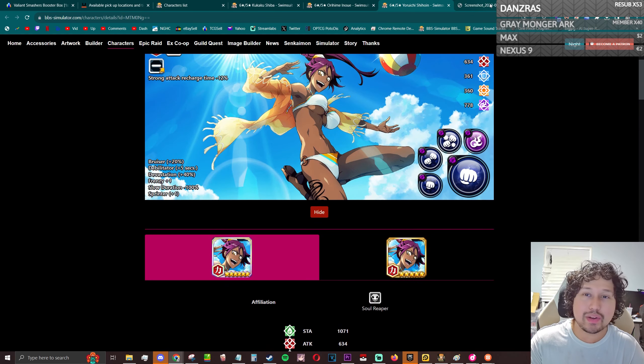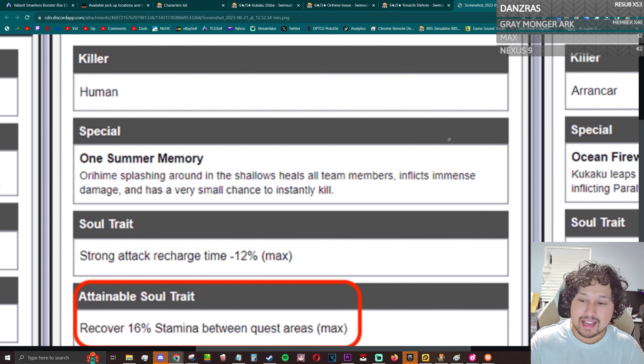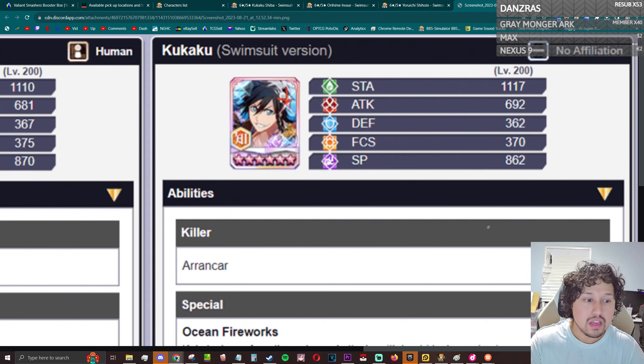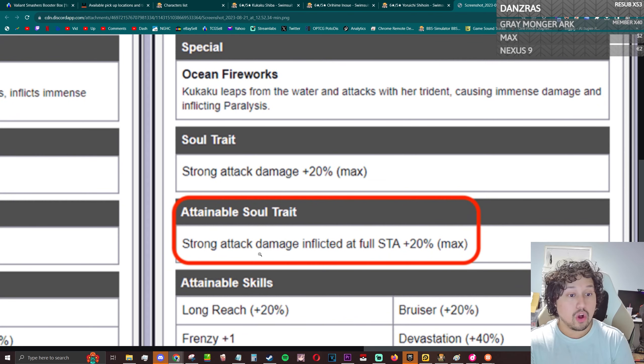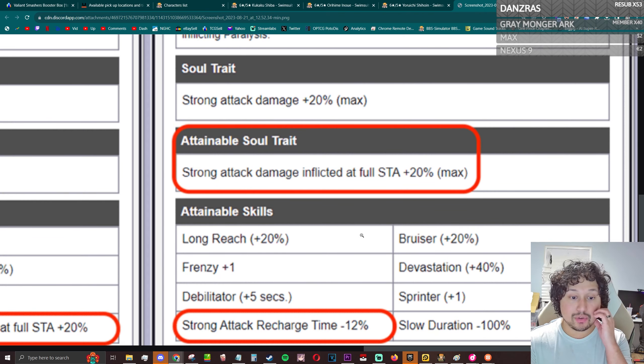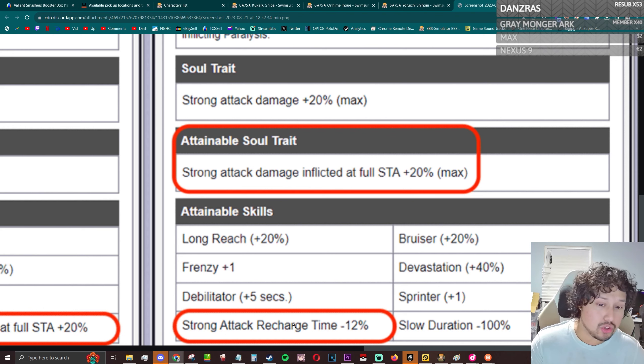Alright, going into Kukaku — I hadn't even seen what she does because I had to restart my video. She does have a strong attack damage link, and she's picking up Full Stamina Strong Attack Damage 20. That's actually pretty good — keep in mind this is only for strong attacks, not specials like Senkaisen. So I do like that there's a good amount of damage, and she's picking up strong attack recharge too. No Havoc, but that's a big damage increase to her strong attacks.